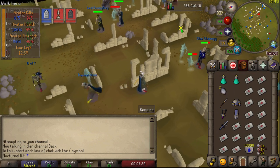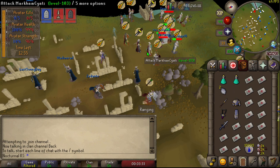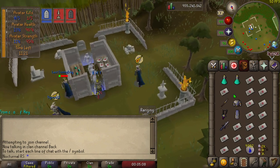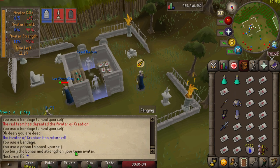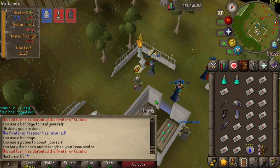Every time you kill the avatar it restores to full health and full stats, so you do this process 10 times and you win the game. The way to restore your own avatar's stats is to bury the bones of opponents in the graveyards — those are the places where your ghost goes every time you die, and there's one on each side of the map.